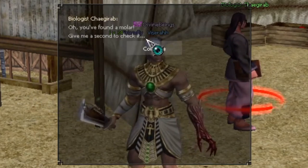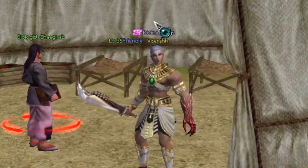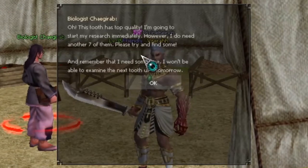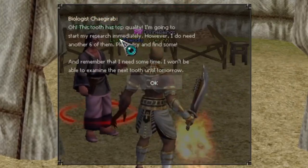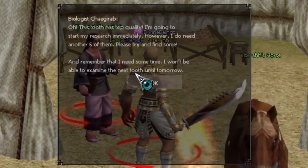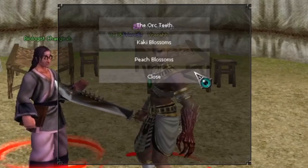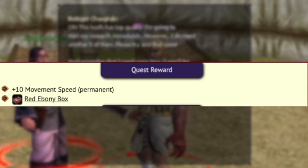Throughout the rest of this video I'm just going to be showing you me getting each one of them. That was the eighth one, this is the seventh, all the way down to one. You have to get 10 successfully given to him in order to reap the rewards. The reward is very fruitful — you're getting plus 10 permanent movement speed and a red Obini box.